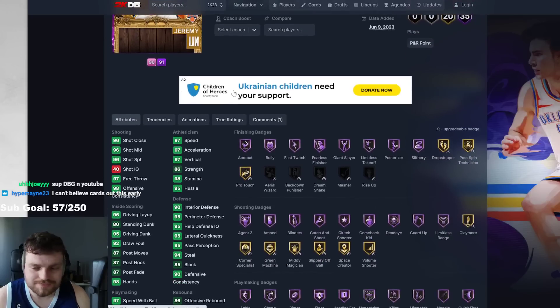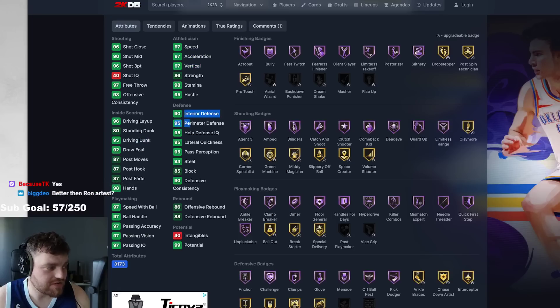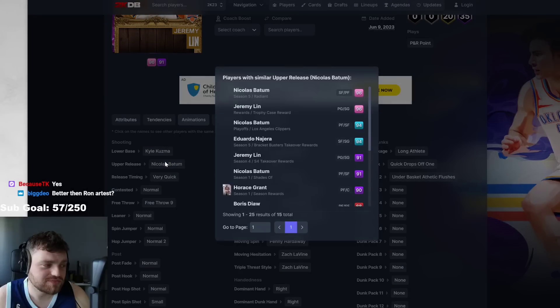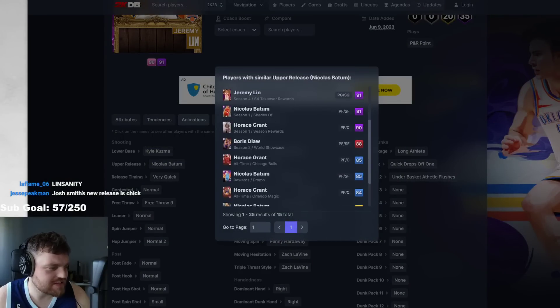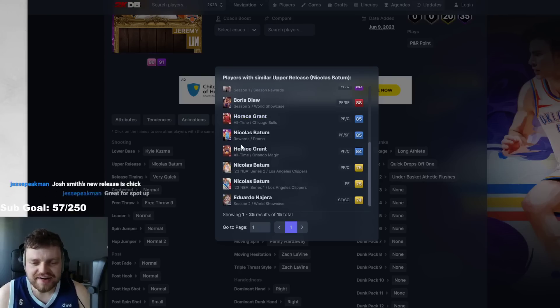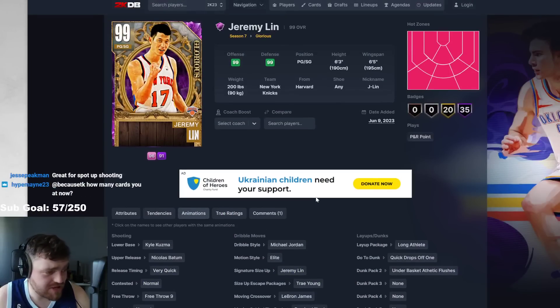You have Jeremy Lin — save us like it's Linsanity! 96 three-ball, 97 speed, 97 acceleration, 95 driving dunk, all the defensive stats. Batum is a weird upper — I don't know if that's going to be a good release or not, but I don't know if that's just because of Batum base. Diaz isn't bad. So Jeremy Lin, Trae Young — he's going to be okay. If you want to just survive with Jeremy Lin you probably can, but that's really it.